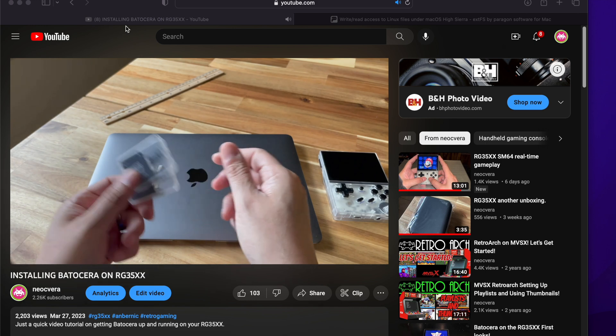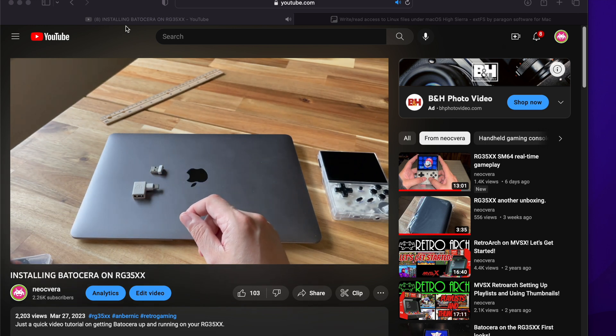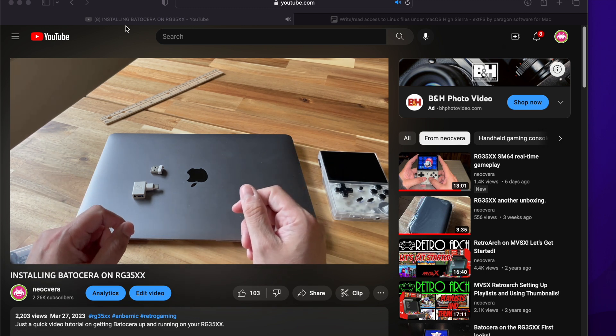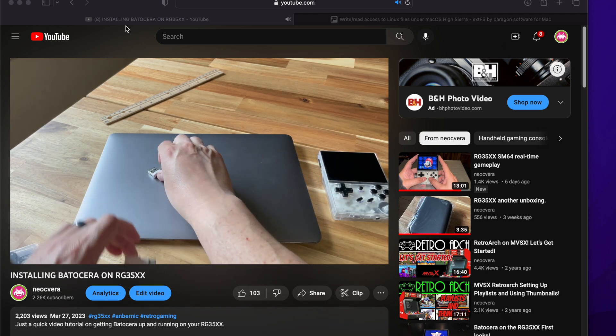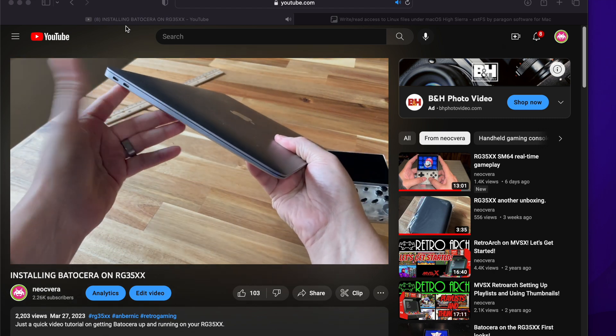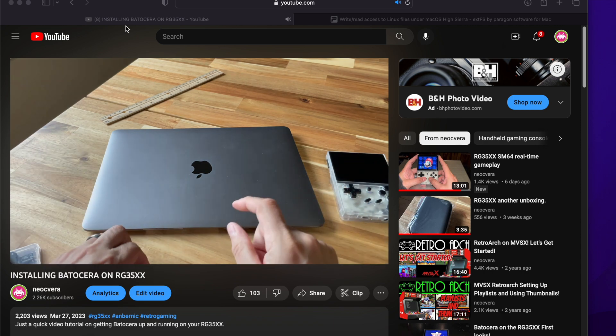Hey everybody, today we're going to spend some time learning how to add games to your Batocera build. Got a lot of feedback from the previous video, people asking about how to do it. We're going to work on two different methods. One is software, and the second is actually using a second SD card — you can use a second slot and do it that way.